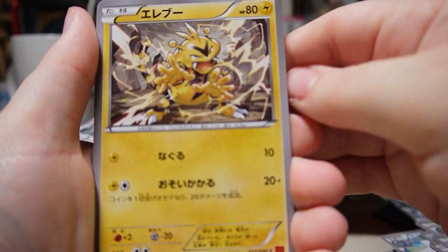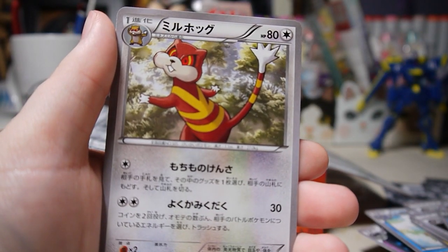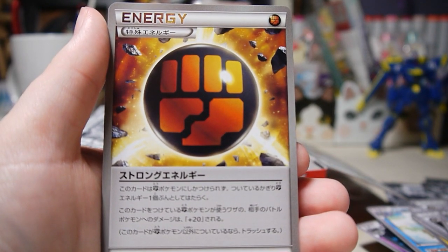And then we have Electabuzz, Trapinch, Watchhog, and Beartic. Oh, strong energy — so that's the new fighting type energy.